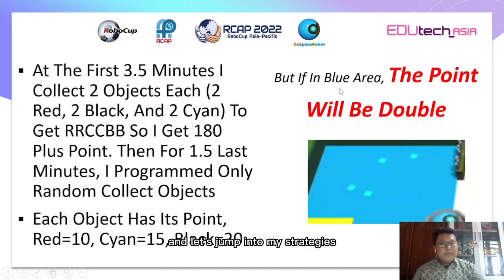My strategy is that in the first 3.5 minutes I collect two of each object — that means two red, two cyan, and two black — to get RRCCBB, so I get 180 plus points. Then for the last 1.5 minutes I just collect objects randomly.